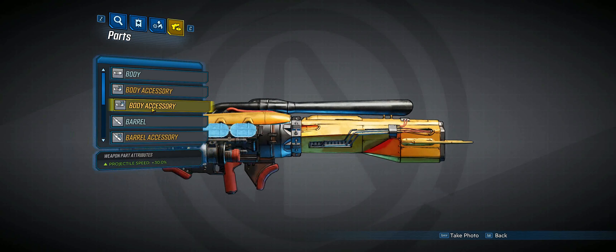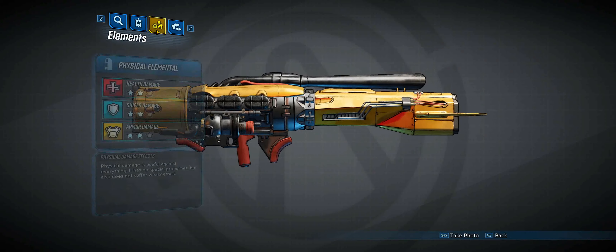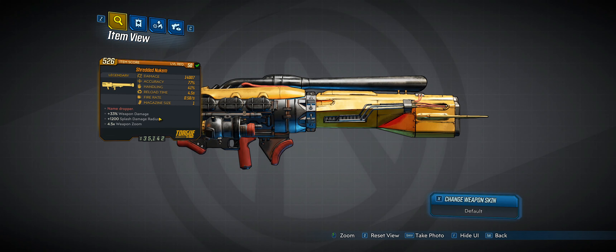Taking a quick look at the parts here — all pretty positive. Let's look at the stats. Damage is really quite high at 14,000. Accuracy 77%, good. Handling 41, that's slow. Reload time 4.6 seconds, rather quite slow. Fire rate 0.58 seconds, quite slow. It's only got a magazine size of one, so every time you shoot the weapon you have to wait about 5 seconds before it reloads. The red text reads 'Name Dropper': plus 33 weapon damage, plus 1,200 splash damage radius.